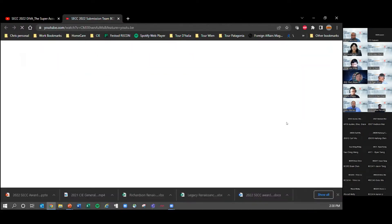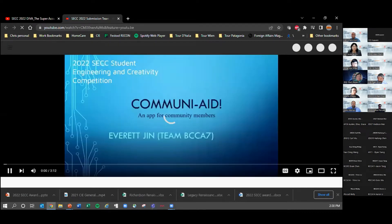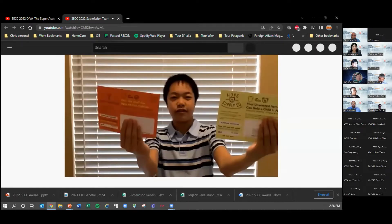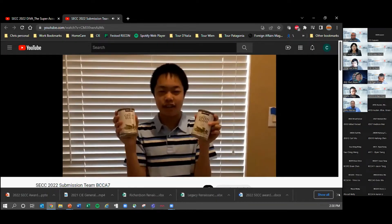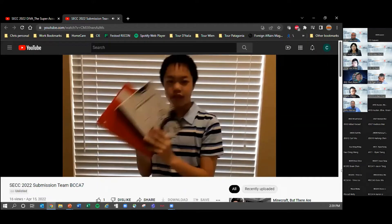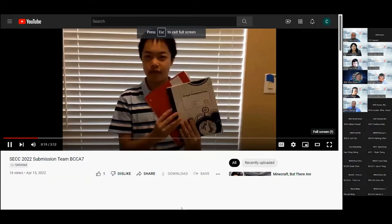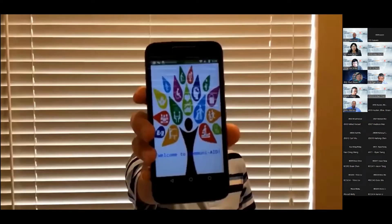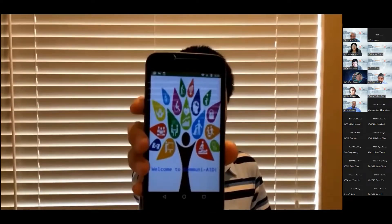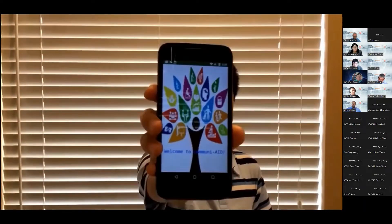Our next group is BCCA7, Everett Gin. I'm sure many of you have received donated clothes but later realized you forgot to put them out on pick-up day. Or maybe you bought a big box of food at Costco just to realize you don't like it and it would be a waste to return it. Or you have two brand new notebooks not worth a Craigslist posting. All of these problems can be solved with the help of CommuniAid.